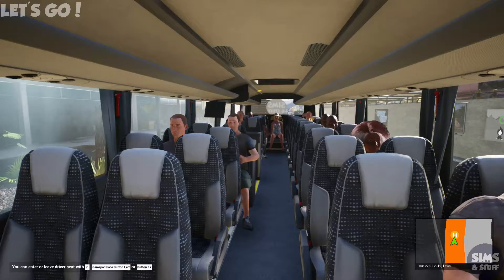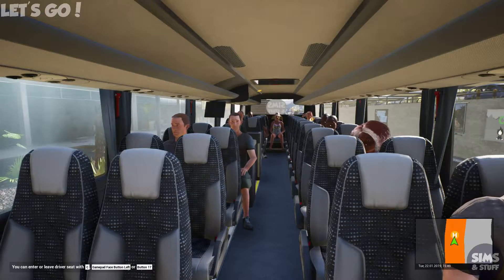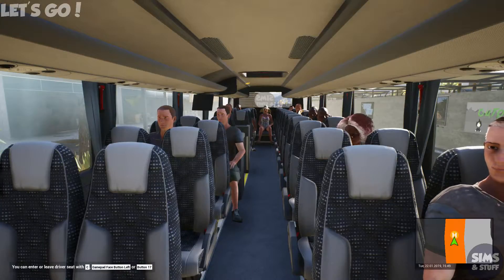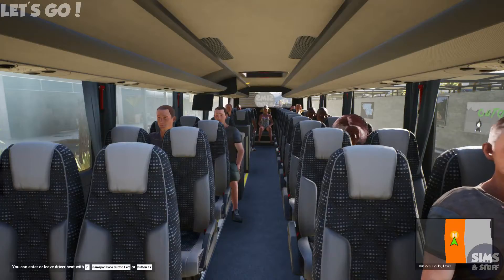Ladies and gentlemen, welcome aboard this Sims and Stuff Island Travel service going to Hotel Jandia. I've got no idea where it is, so I'll just be following the sat nav. In the seat back pocket in front of you, you'll find the next of kin card. If you kindly fill out the details of your next of kin, we'll know who to contact in the event of your untimely death on this journey. If you'd also like to fill out any usernames, passwords, PIN numbers, Amazon account numbers, we're sure we can make use of those as well. Don't forget to fill out the Sims and Stuff life insurance section — tick the box, don't read the small print, it just means we can dispose of your body in the event of your untimely death. Hope you have a pleasant journey and enjoy travelling with Sims and Stuff Island Travel.